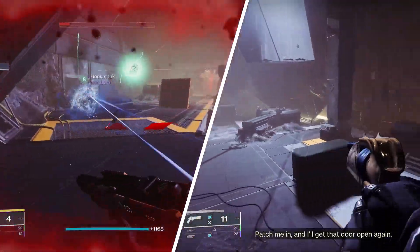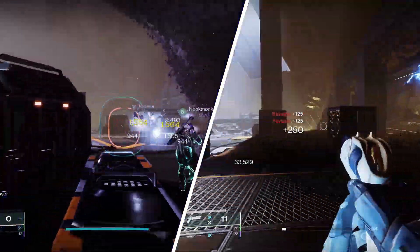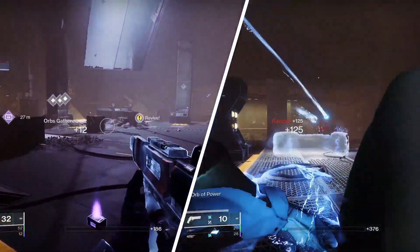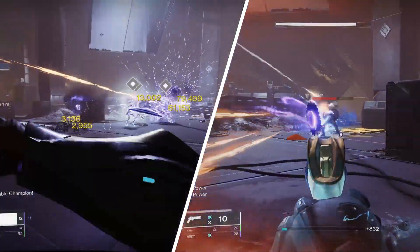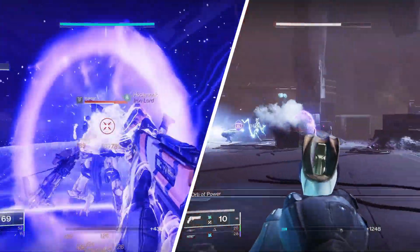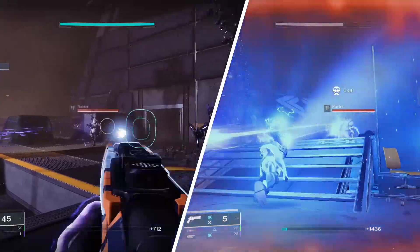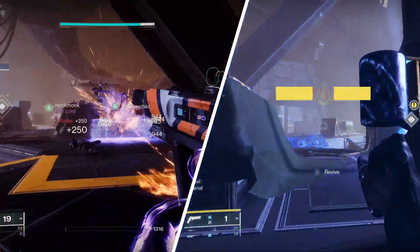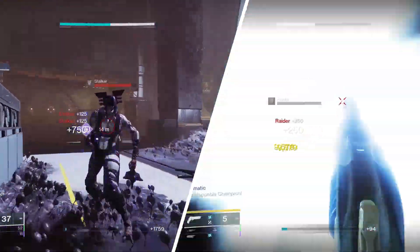For the last Echo, which can really be your personal choice, in lower-end content I think you can consider Echo of Starvation. Picking up a Void Breach or an Orb of Power grants Devour. Devour is a fairly chunky health regen, and whenever you generate Orbs of Power with your build, you can get Devour once you pick up an Orb of Power. This helps out with survivability and is probably your main primary way of getting health back for this build.